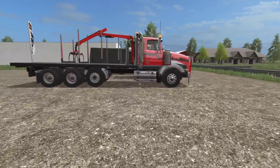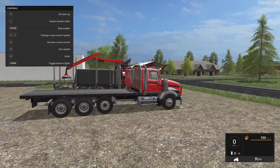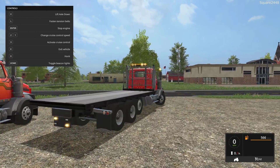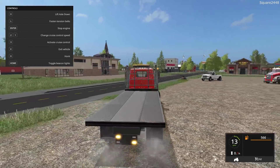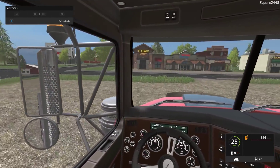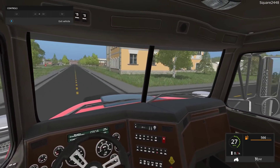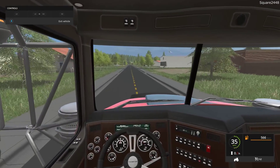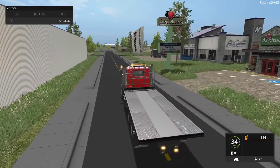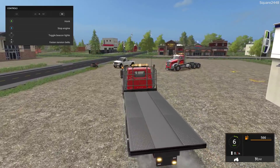Up next is the Twinstar flatbed truck. I haven't actually seen trucks like this too much in the game, so it's nice to get them. It does look awesome and it does have a lift axle. Maybe I'll look into getting it so a forklift can attach to the back — if that's possible, it would be a very cool thing to do. Top speed is 62 miles per hour. All of the links, like usual, are down below, and all of these come from the same download link.